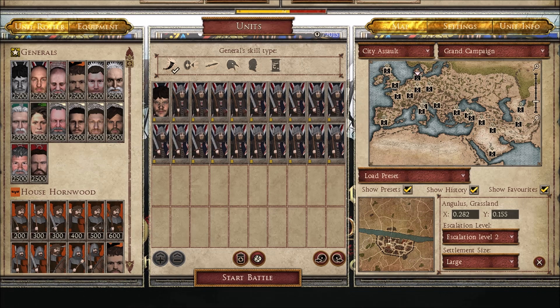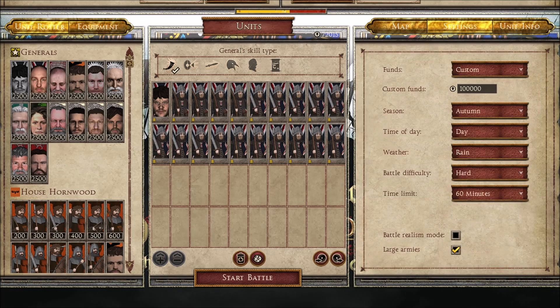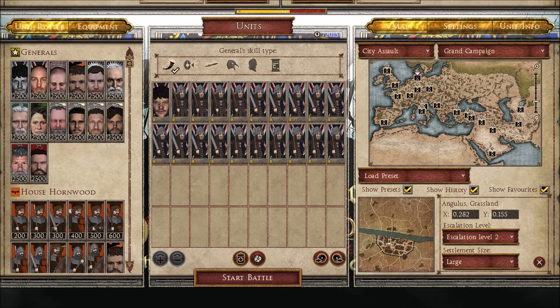I'm basing this battle on when the Boltons were driving the Ironborn out of the north, so Ramsay Bolton is going to take back this settlement from the Ironborn. I'll be playing as Ramsay Bolton. He's been sieging this settlement and it's been destroyed — the damage level is like level 2 — so some of the walls should be down and there should be some fires. The season is autumn, time of day is day, it's raining, battle difficulty is hard, and the time limit is 60 minutes.